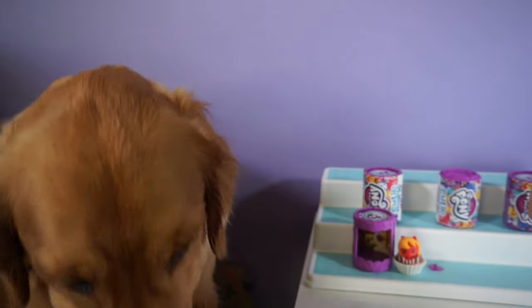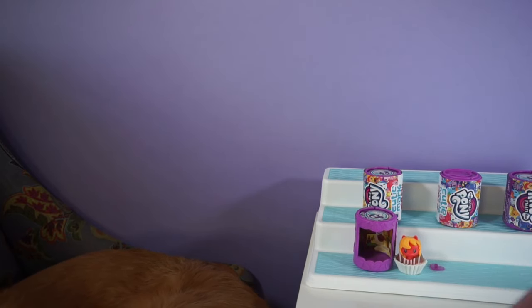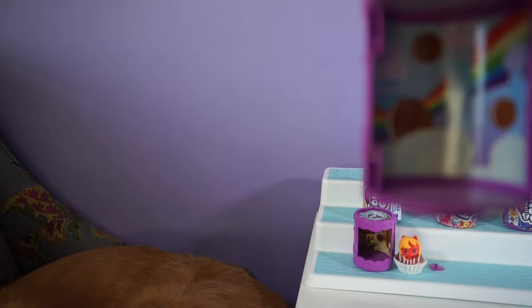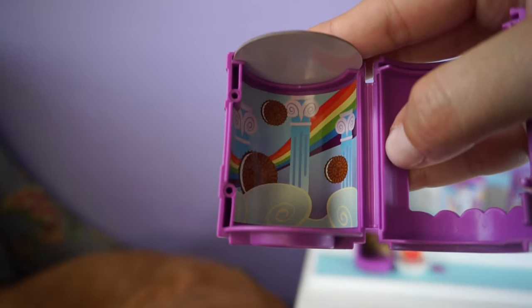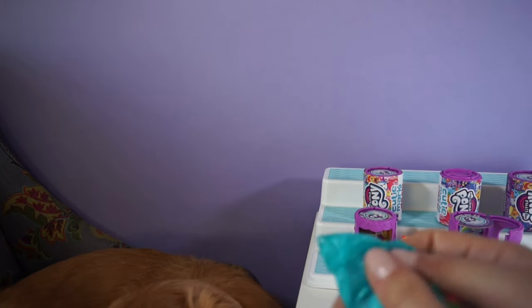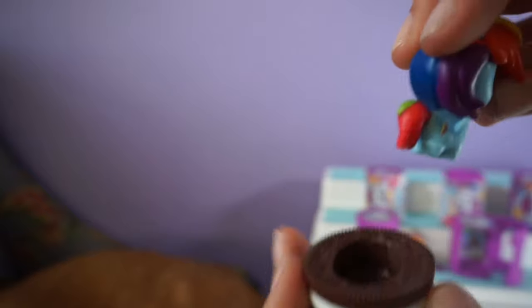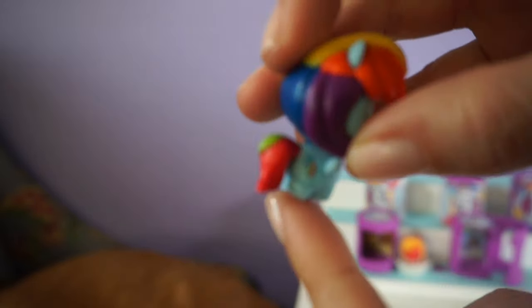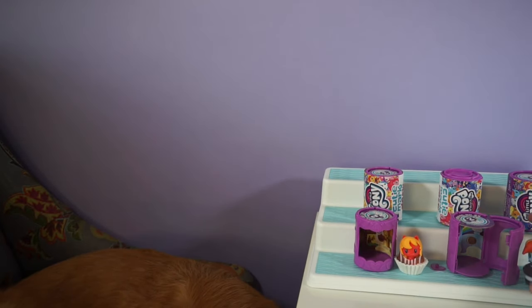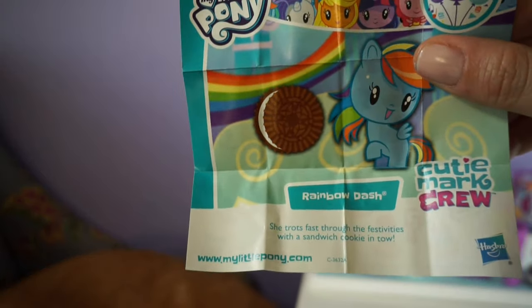Alright, let's see which one we get next. Take the pony out — they do have different pictures inside. This one looks like a rainbow with cookies inside. So we have an Oreo — it looks like an Oreo cookie. And this is Rainbow Dash, with a little cutie mark. I really like that on the back of each checklist they tell you which one you have. So this is Rainbow Dash.